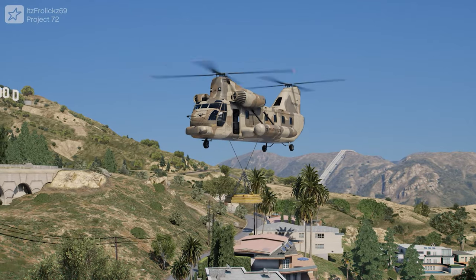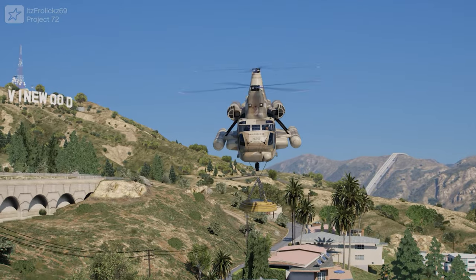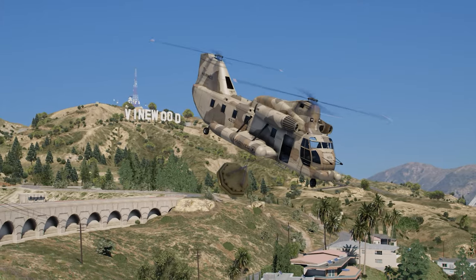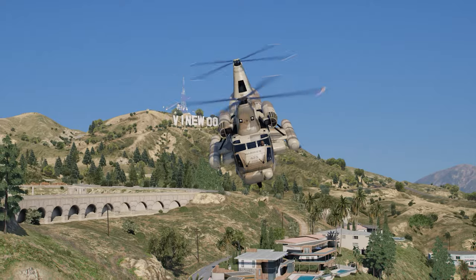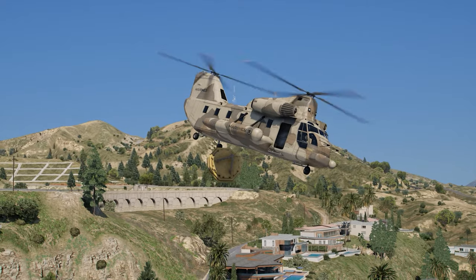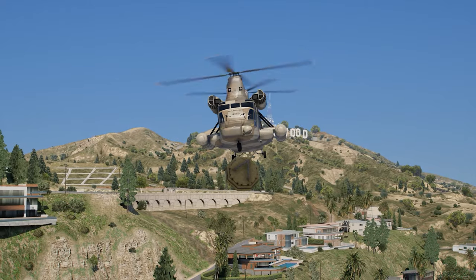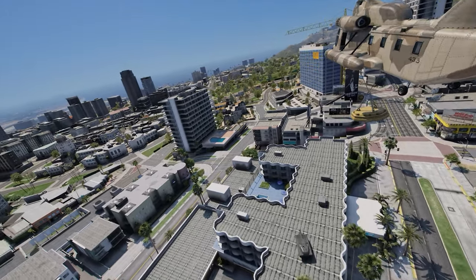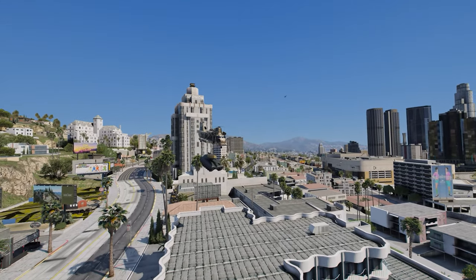Today we're taking a look at the Cargo Bob Magnet in GTA 5. I completely forgot I had access to this in story mode, and we've been wanting Rockstar to add this to GTA Online for the longest time because it's really cool — then I'd actually start using the Cargo Bob again. You guys know how annoying it is using that little hook? With the magnet, all you gotta do is go near the vehicle and it'll just get sucked right up into the air.